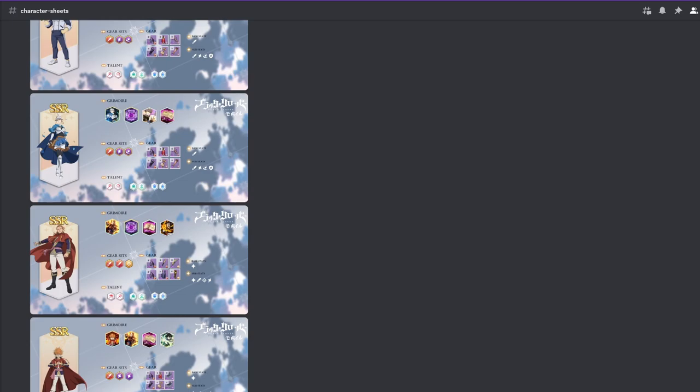Moving on to gear sets — these are the most optimal options. These are not set in stone; you can obviously go a different direction. But these will be the ones where you can probably get the most DPS out of every single character, or alternatively if it's a support or tank, they will help you fulfill the role. The sheet will also include gear pieces and base stats, because you can choose between attack and magic attack. Sub-stats from left to right are priority — leftmost is what you want most.